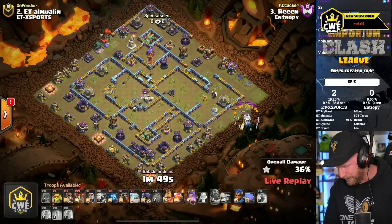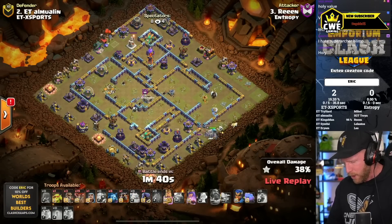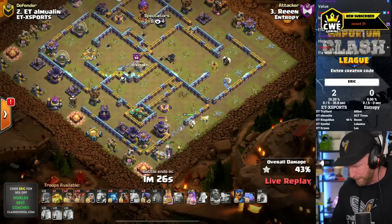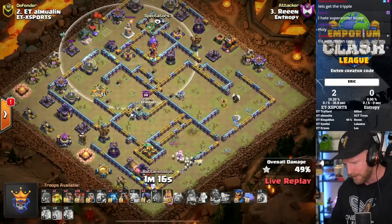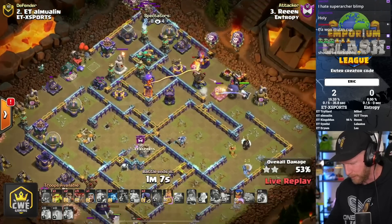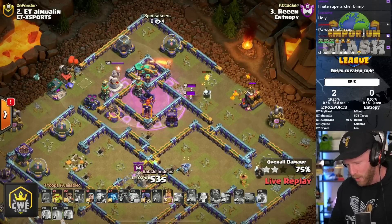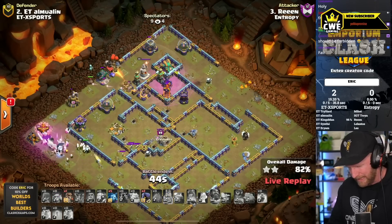The heroes seem to be going south, which means he will need to charge in the Lalo through a Raged-Up Multi-Inferno and Scattershot with no Spell Support and no Warden Support. They're going to have about half the HP they normally would with the Warden boosting them. He will at a minimum get his heroes to clear out the bottom corner, and he got all the Battle Builders destroyed with the Super Archer bomb. Now starting in the top corner - the most threatening area of the base.